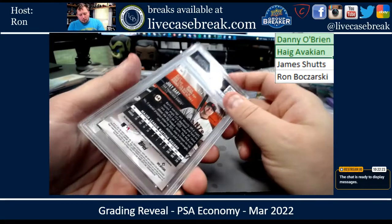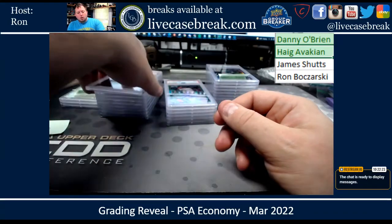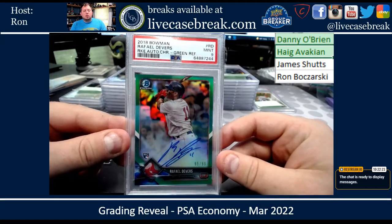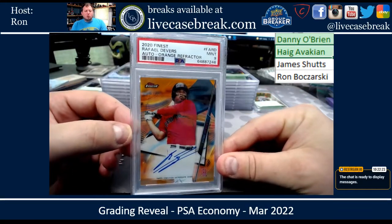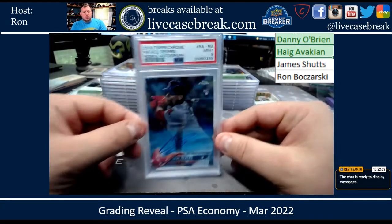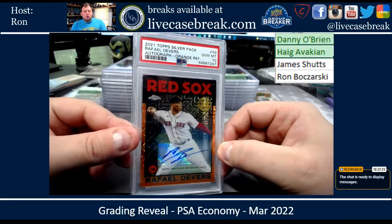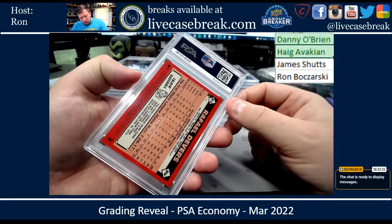Out of 2021 Stadium Club Chrome, an '18 Bowman rookie auto green of Devers — that got a nine. A 2020 Finest orange refractor auto — that got a nine. An '18 Topps Chrome rookie auto Devers — got a nine. And a 2021 Silver Pack orange refractor auto — that one got a ten, out of 25.